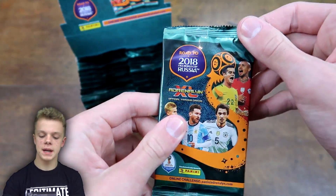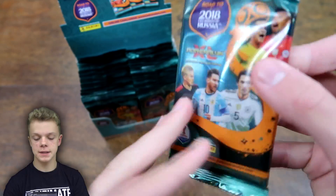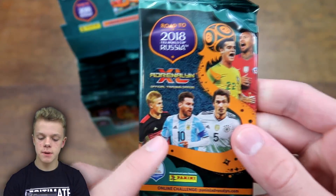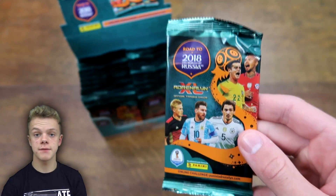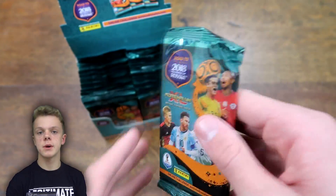Here are what the packs look like — we've got 18 on each side, and they're each nine-player packs in the UK collection. On the front of this one we have Kevin De Bruyne, Messi, Hummels, Coutinho and Vidal. It's nice to have a collection with all of the best players in the world in the international scene.